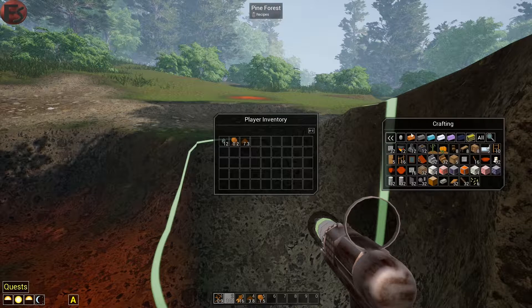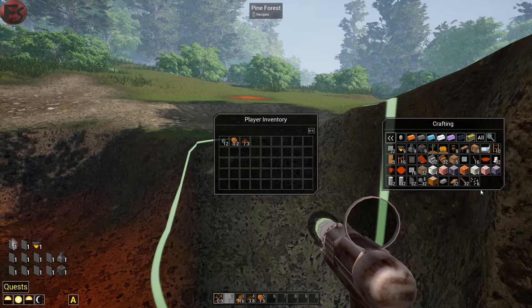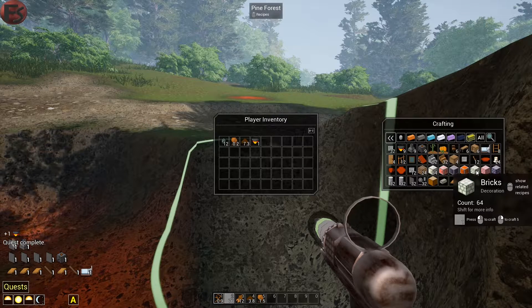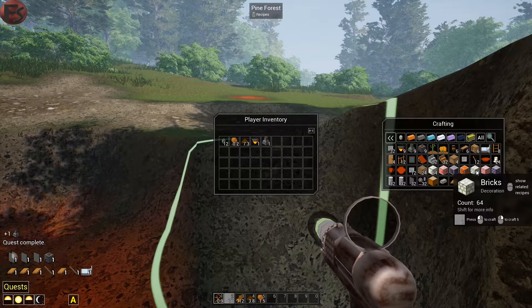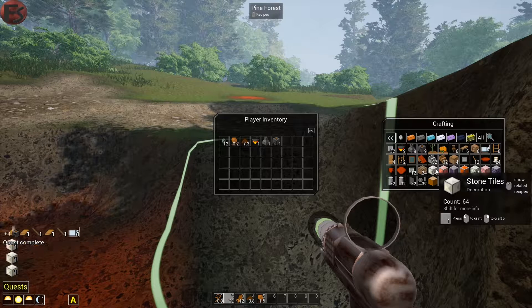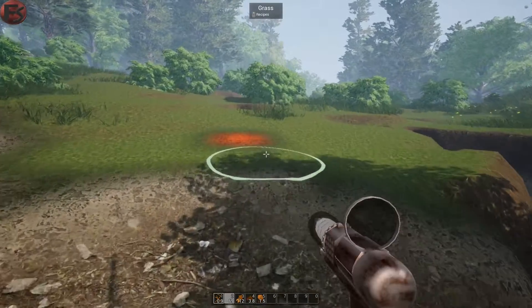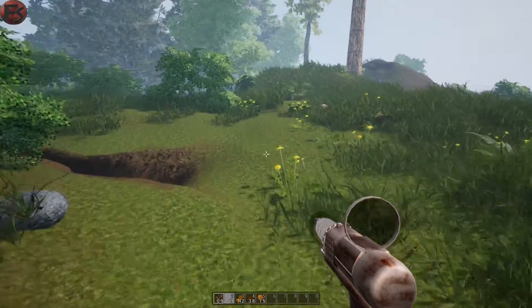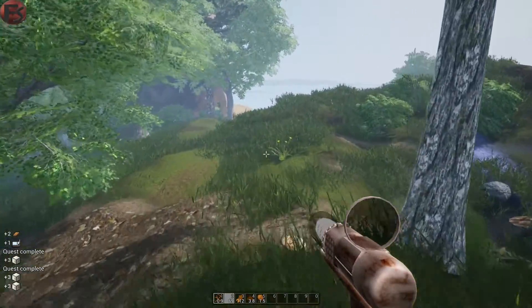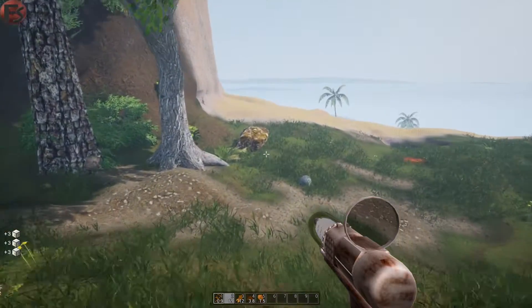You can see crafting stuff. At least one of those, one of those, and one of those. Probably also a bit. Let's just go down tiles. Let's try that. Let's go and see if we can find some water here. With that sprint - actually it's shift, it's control.